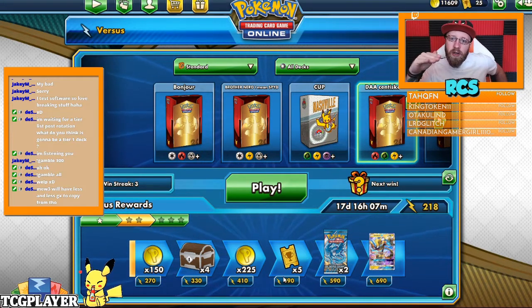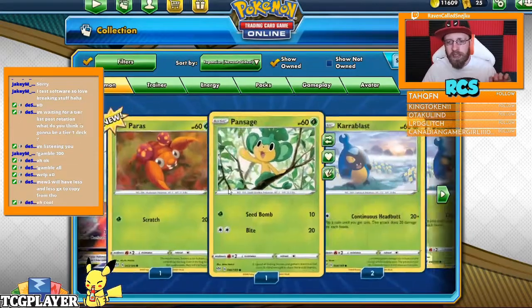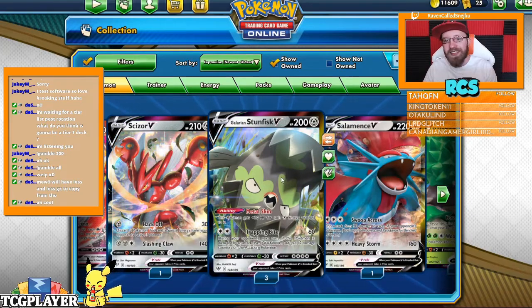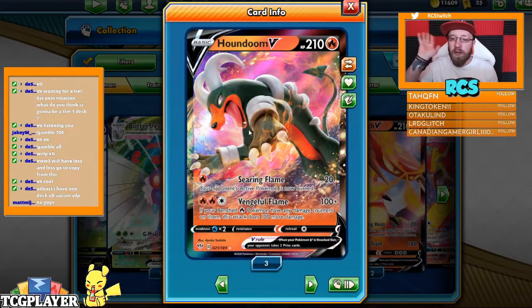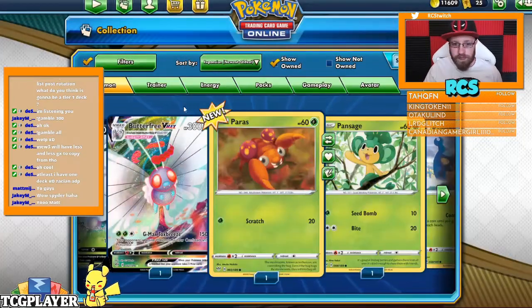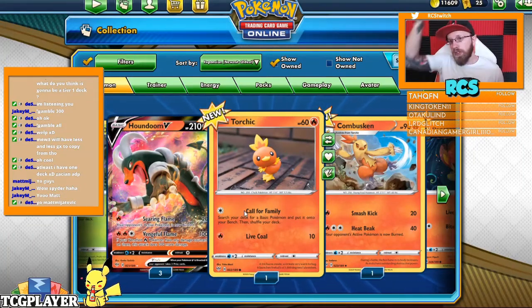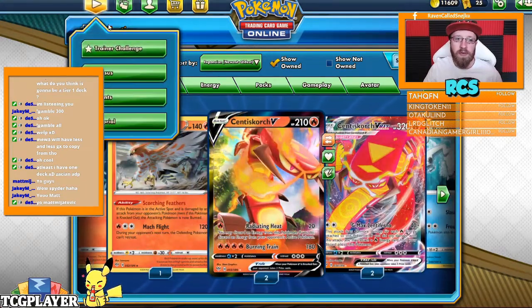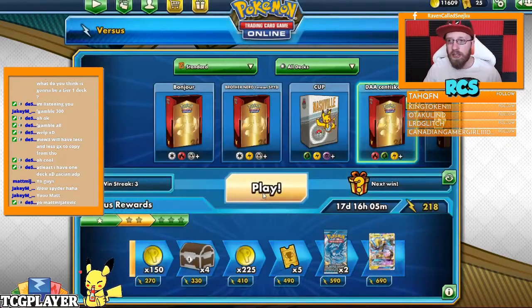Going lower, we'll definitely see a rise of stun physics decks, Dex, and Hundun might be quite intriguing with the Vengeful Flame. But it's not hitting those high numbers, which is a problem. If there's a rise of Centiskorch, then ADP Zacian also goes up. It's heavy meta-dependent. I genuinely think we'll have the first two weeks as I said, and then it's slowly going to stabilize.